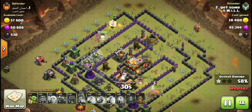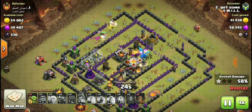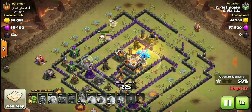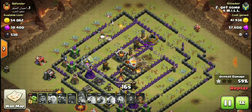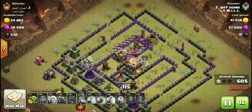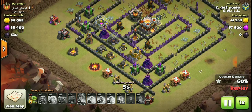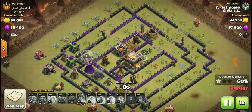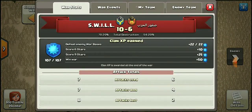Only about 30 seconds left in the attack. He puts a little siege machine out and it got destroyed right when they hit the town hall. He's also got an electro dragon, but it got taken out quickly and didn't reach the town hall. Still a heroic attack — queen is still alive, getting beamed by the archer tower, all healers dead, one goblin left. He put the goblin out, ran out of time. One star — still a good attack.